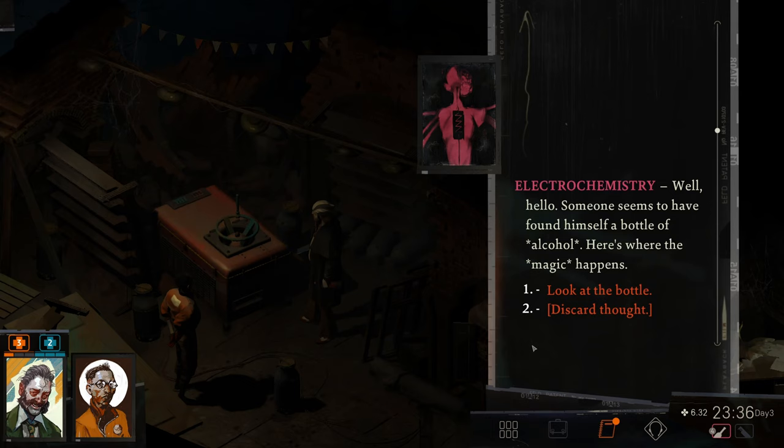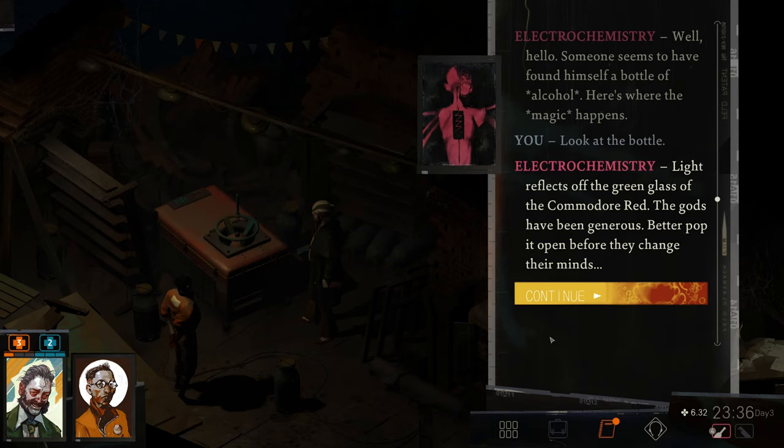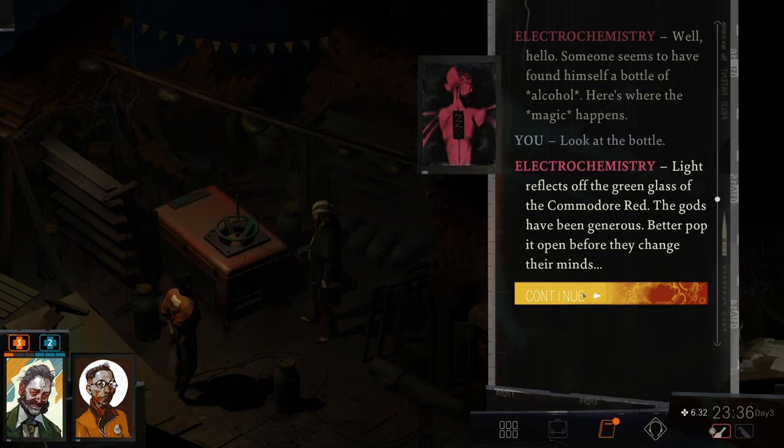Wine — well, hello. Someone seems to have found himself a bottle of alcohol. Here's where the magic happens — like giving us more physical instrument. Light reflects off the green glass of the Commodore Red. The gods have been generous. Better pop it open before they change their minds. This may be a terrible idea given that we're trying to go dry, but you have to make certain sacrifices in the name of police work.